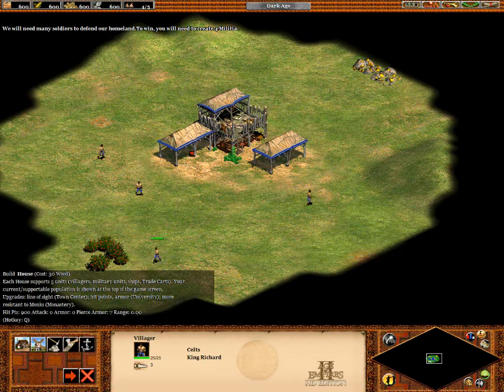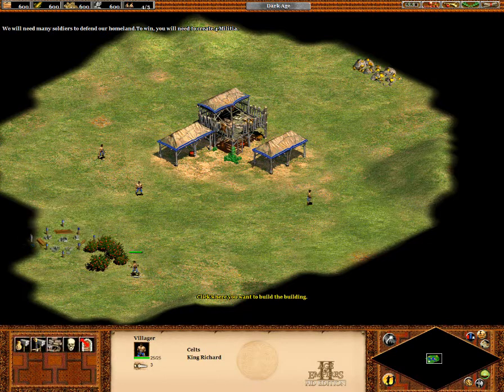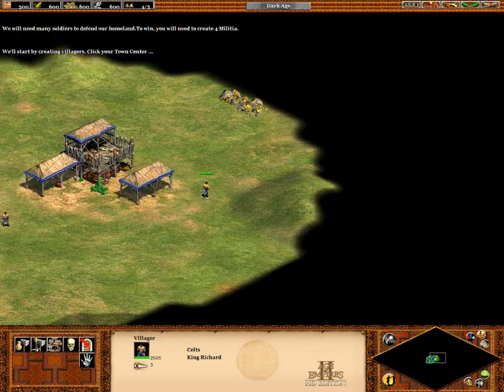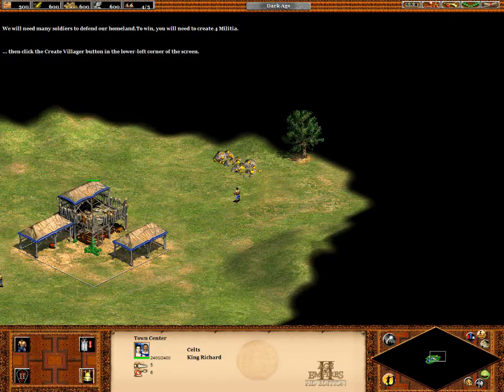We will need many soldiers to defend our homeland. We'll start by creating villagers. Click your town center, then click the create villager button in the lower left corner of the screen.